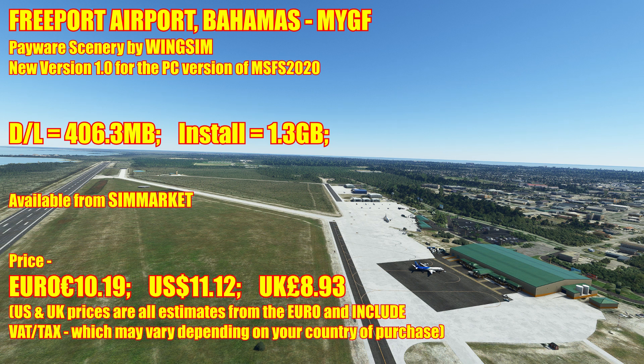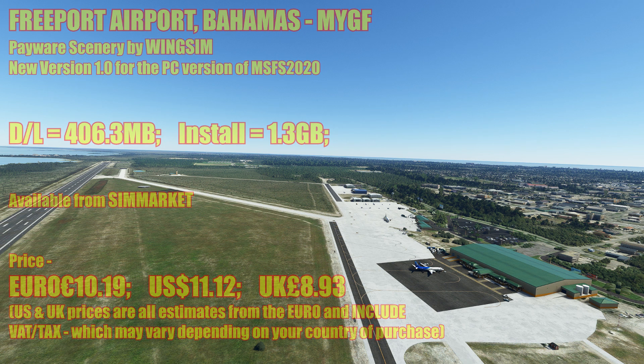This is a payware scenery by WingSim, version 1 — the initial release for the PC version of Flight Simulator 2020. The download is 406MB and installs at 1.3GB. Currently available from SimMarket, and I believe it's going to become available on flightsim.to — it's being verified. The price is €10.19, which equates to roughly $11.12 US or £8.93 UK. US and UK prices are estimates from the Euro and include tax or VAT, which may vary by country.